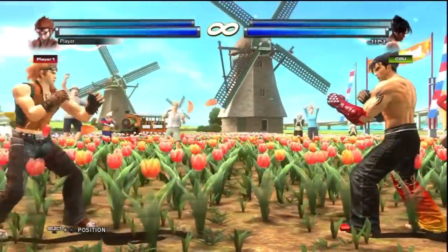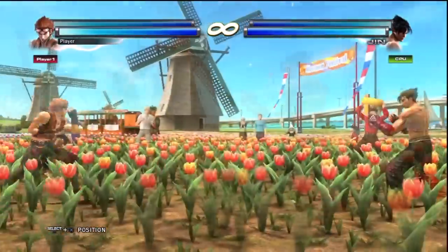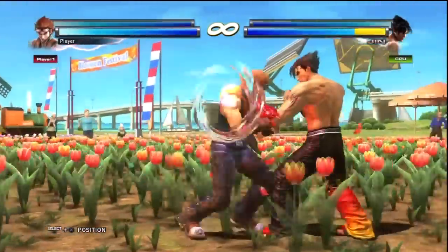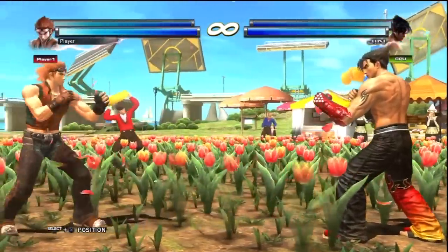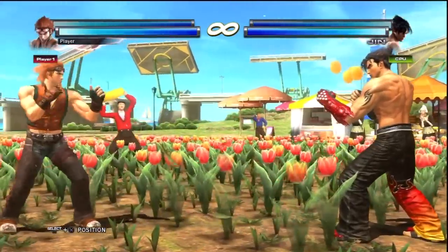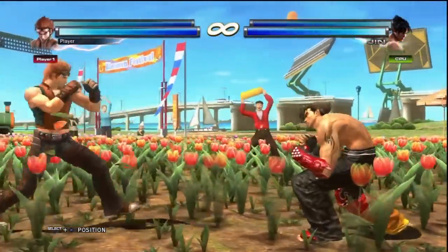In addition to dashing, you are also able to run towards your opponent — unfortunately, you aren't capable of running backwards. Running does give you access to some great moves at certain distances, but that's another tutorial. In order to run, just press forward three times in rapid succession. At closer distances it's hard to tell your character is running, but they are. At a greater distance — about five character lengths away — simply doing a forward dash and holding it will make your character run.